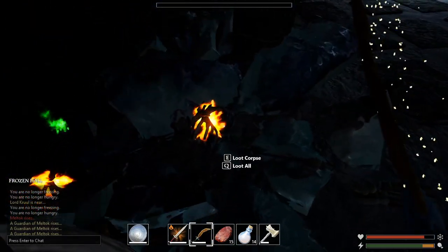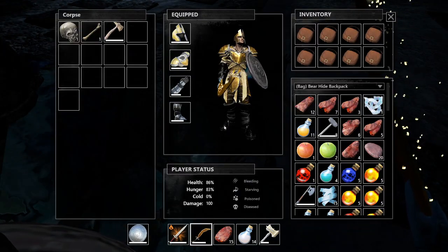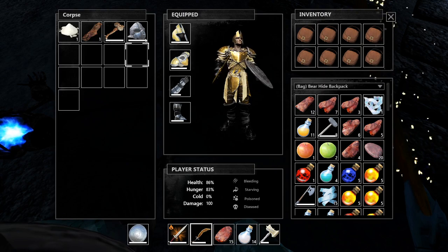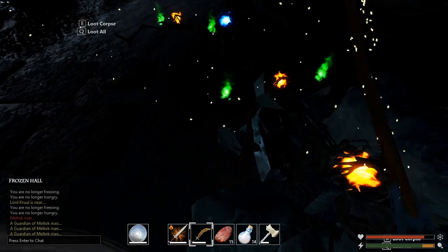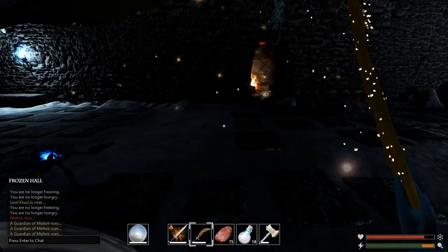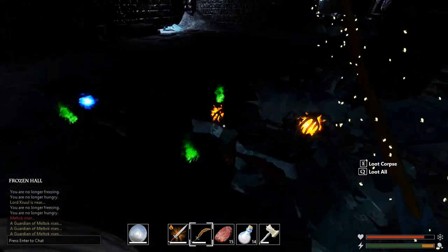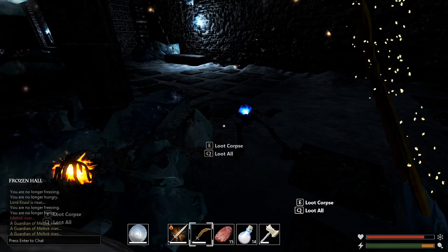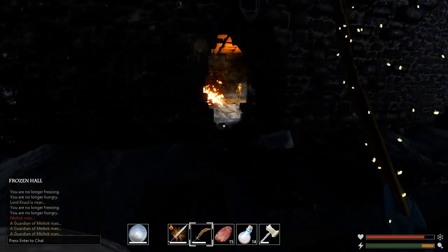The big ones here can give you some useful gear - I got a free tin helmet and stone hammers. So if you don't want to fight the boss yet but want a free tin outfit without doing all the mining and crafting, you can just farm these guys over and over again.